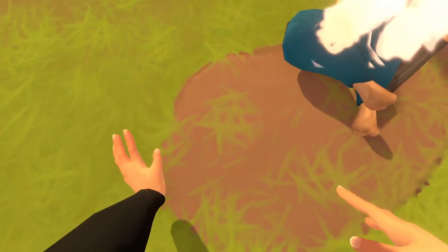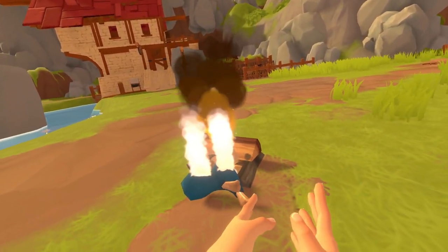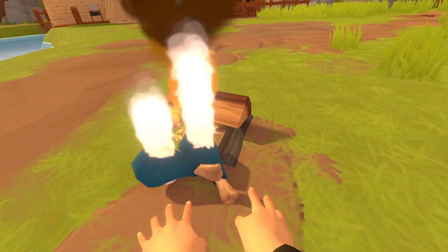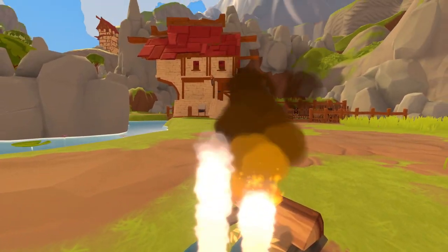It looks like that's burning, so let's get a fresh piece of wood on there. Then you can just toss all your chicken next to the fire, and we can even take a little break and just sit here for a second.